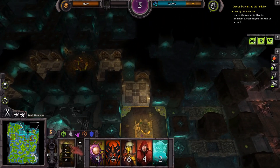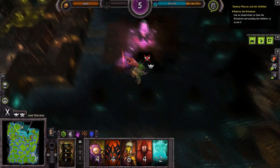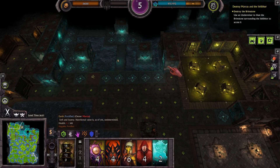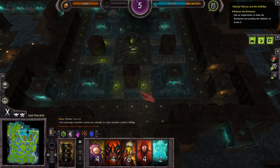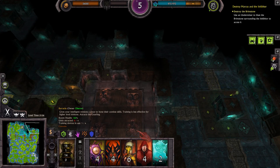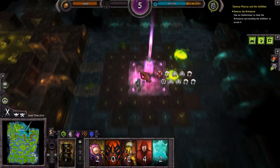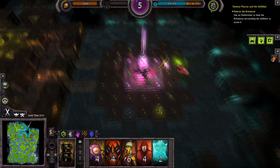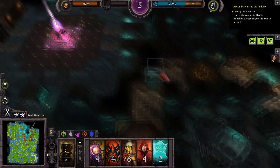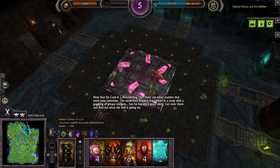Yes. We have positions — positions are held securely. Bring down the final inhibitor. Imps, finish claiming Rakdos's domain. Now that his core is a smoldering ruin, there are other matters that need your attention. The Underlord Raskos was locked in a scrap with a gaggling of greasy midgets, but has since gone silent — get over there and find out what the hell is going on. How did he get on the other side of the barrier if I couldn't get on the other side of the barrier?